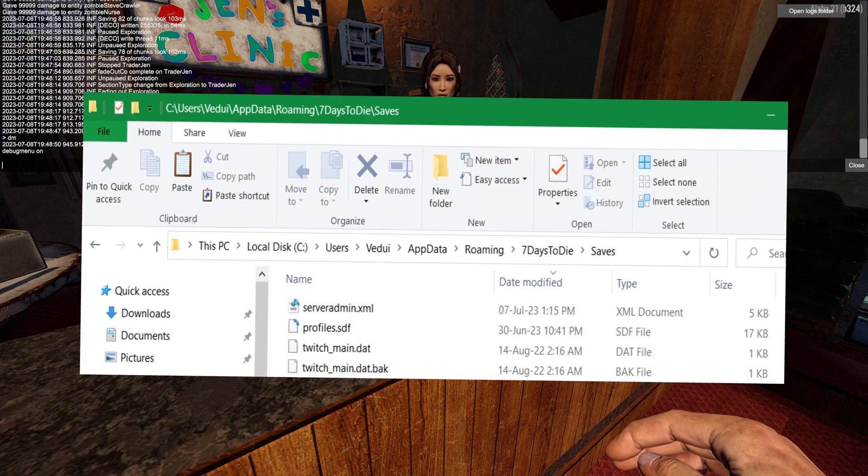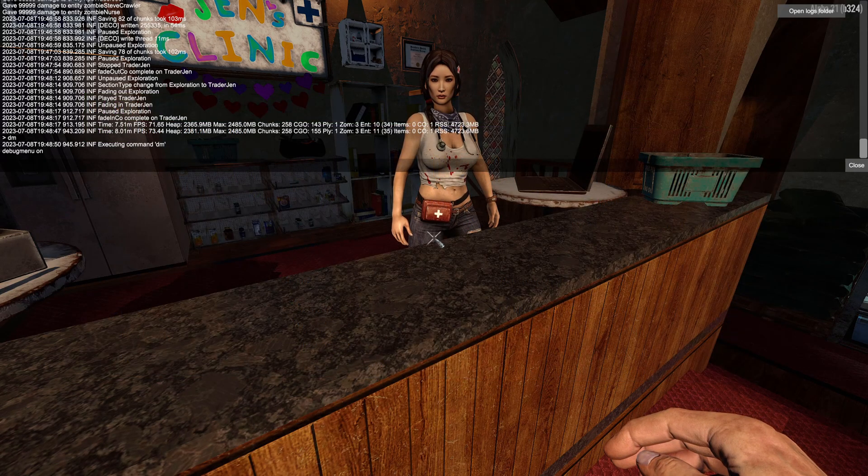If on a server, you need to go into app data, the game folder, down to saves, and put yourself in the server admin XML. If you don't know how to do that, check out one of my dedicated server setup guides for further details.